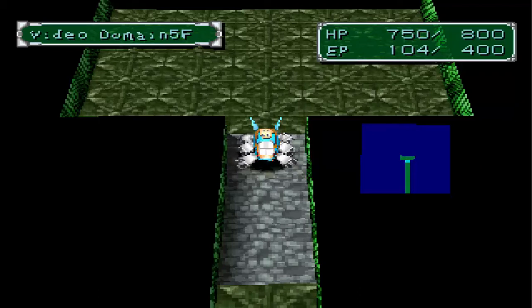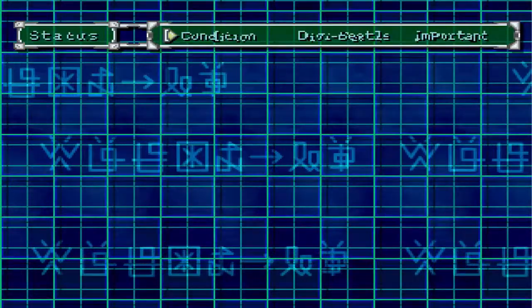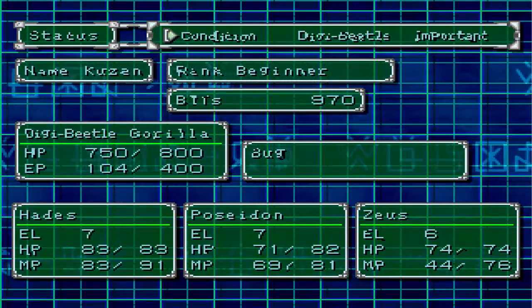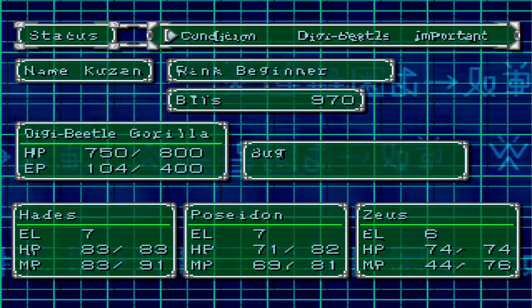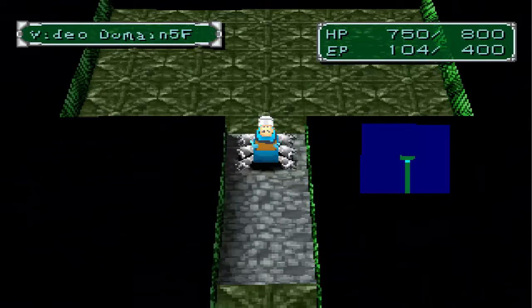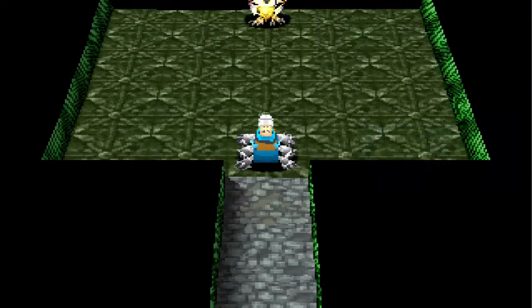Hey, hi and hello, welcome to episode 4 of Digimon World 2! Last episode we defeated the boss Digimon of SCIS, Haguramon, and let our boss the Black Swordsman know. He gave us two new missions: Video Domain and Disk Domain. We're at Video Domain right now. Quick stats update — nothing's changed since we haven't moved. Now we're going to face the boss Digimon.